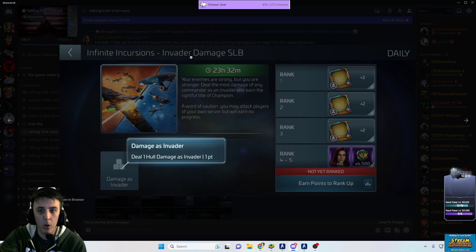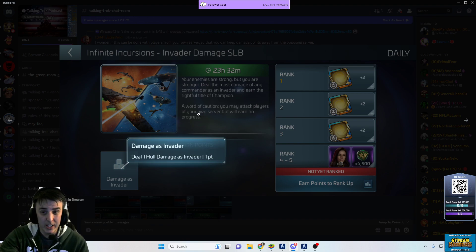We have our invader solo leaderboard, which is for dealing hull damage. This only works if you are dealing damage to players from the opposing server — you can't do it against people on your own server, according to the tooltip. It gives out regular Strange New Worlds Una shards as well as Syndicate XP, and the top three also get a frame.